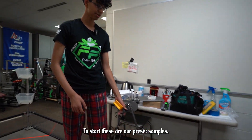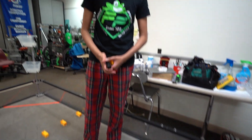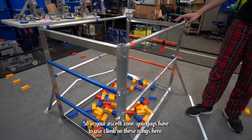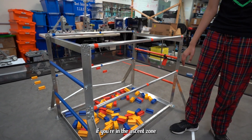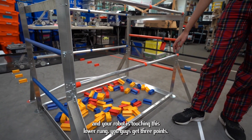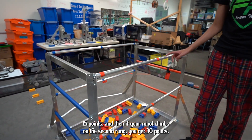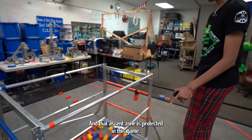These are our preset samples, which are what you'll use to score during the autonomous period. The next zone is the ascent zone, where you climb on these rungs. If your robot is touching the lower rung you get 3 points, but if your robot is fully supported on the first rung you get 15 points, and if your robot climbs to the second rung you get 30 points. The ascent zone is protected during endgame.